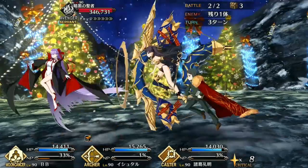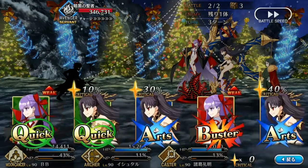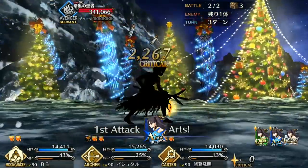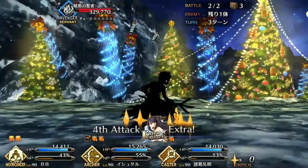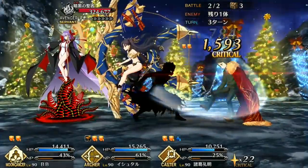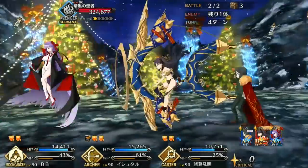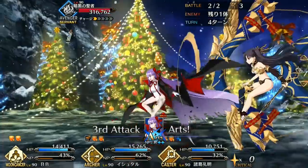Ishtar also packs great passives. Core of the Goddess and Magic Resistance give her 43% resistance to debuffs, making her very resistant to enemy debuffs similar to the Gorgon Twins. Independent Action synergizes well with her skills. Her skill set is heavily geared toward offense more than any other archer. Manifestation of Beauty is a better Charisma — the party attack buff is a consistent damage buff, but the crit strength bonus synergizes with Independent Action to give Ishtar a bonus 30% crit damage, and as an archer she will crit frequently. It also makes her great for assisting dedicated crit servants like Emiya or Gil.